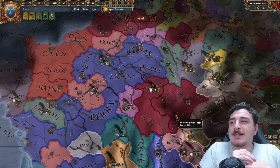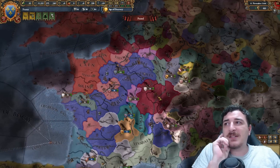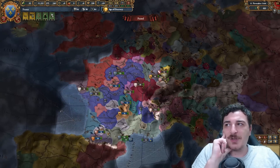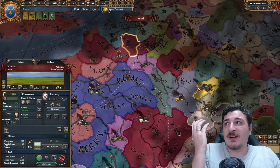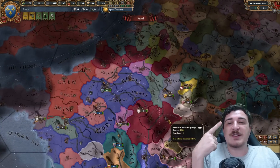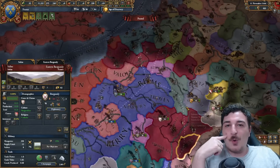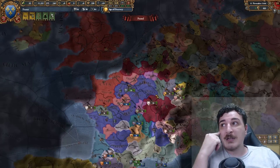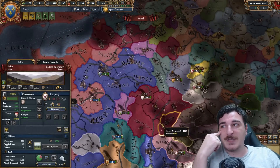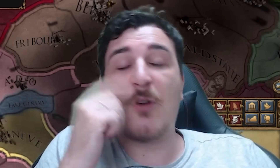Next up is a nation that doesn't start as an integrated nation but 90% of the time gets divided between the French and the Austrians — I'm talking about Burgundy. Remember, Burgundy keeps their cores on all of this territory. So if you just take one province with Burgundian cores, like Salon in the south, you can feed back all of their cores from the French or the Austrians, whoever got the Burgundian inheritance. Keep that in mind because it's often overlooked in the mid-game after the Burgundians disappear — they still have the cores around, and it's almost guaranteed they will disappear in 90% of games.